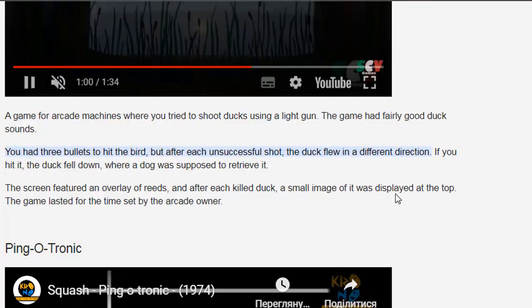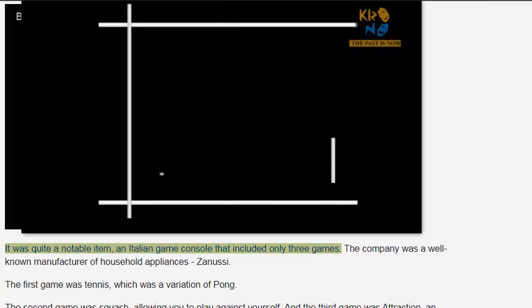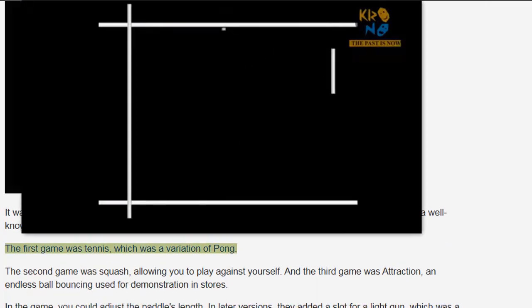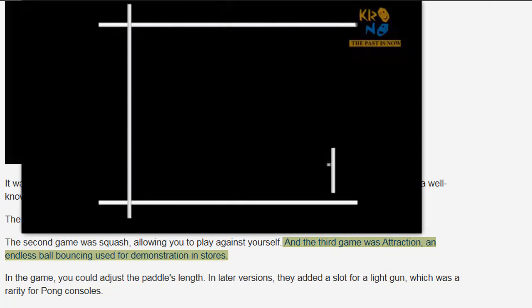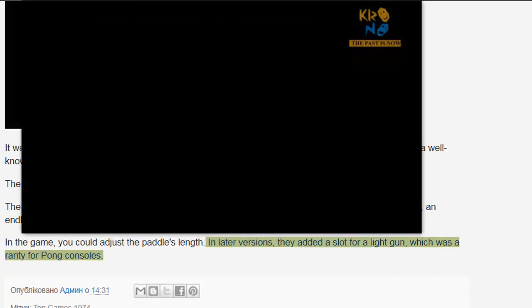Pingotronic was quite a notable item — an Italian game console that included only three games. The company was a well-known manufacturer of household appliances, Zanussi. The first game was Tennis, a variation of Pong. The second game was Squash, allowing you to play against yourself. The third game was Attraction, an endless ball bouncing used for demonstration in stores. In the game, you could adjust the paddle's length. In later versions, they added a slot for a light gun, which was a rarity for Pong consoles.